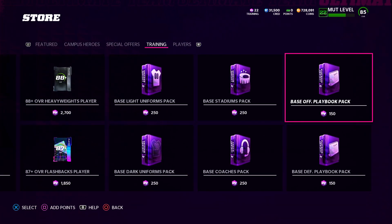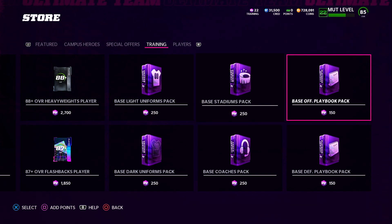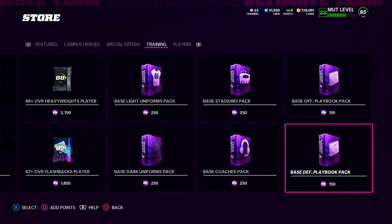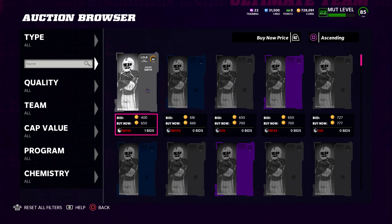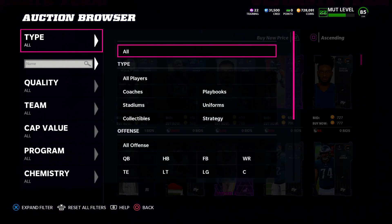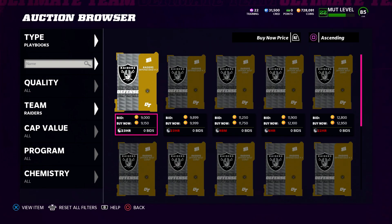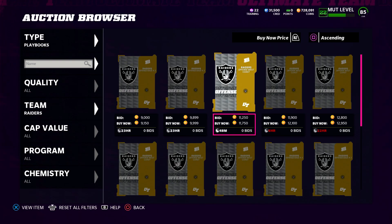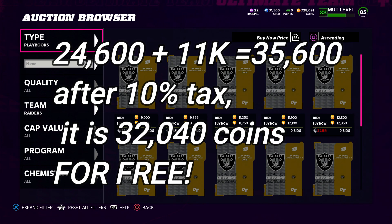Now what can you actually do with the rest of the training? With 335 training, if you spend 150 by buying three of those Campus Heroes packs, you can actually open up the base offense or base defense fantasy pack for playbooks one time. Inside of that you get an offense or defense playbook, and if you go over to the auction you can make roughly 9,000 to 10,000 depending on the playbook you pick. So you're looking at 24,000 plus another 11,000 — roughly 30,000 to 32,000 after tax, which is not bad at all especially for only getting three sacks.